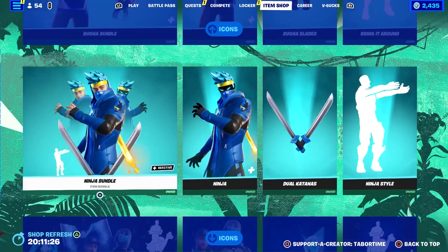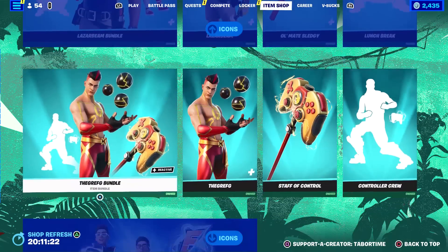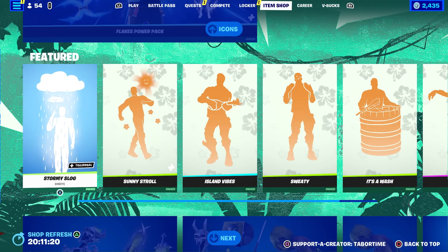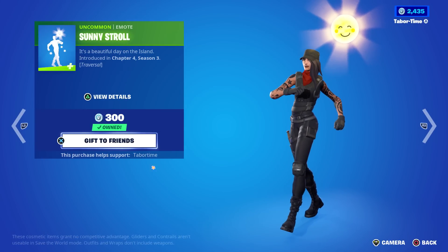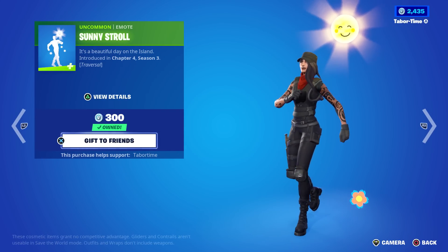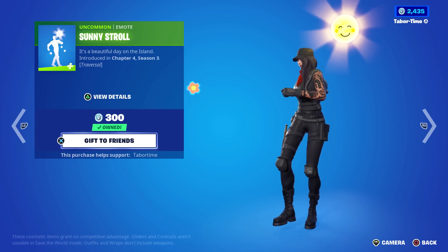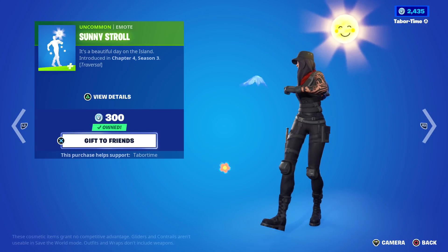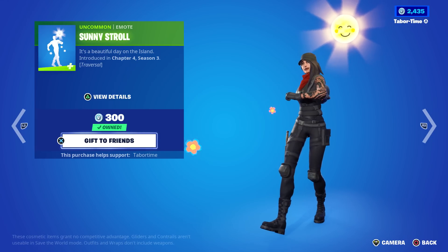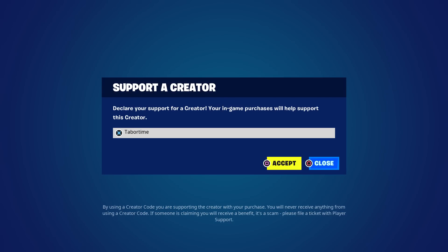So the highlights are that all the Icon Series skins are back, at least for the content creators, and these two amazing emotes — Stormy Slog and Sunny Stroll. It reminds me of when they play the Titanic song on a recorder and it sounds all terrible — that's what it reminds me of in the background. Hopefully you guys enjoyed this video, a like is always appreciated, and don't forget to use my support-a-creator code which is Taper Time.